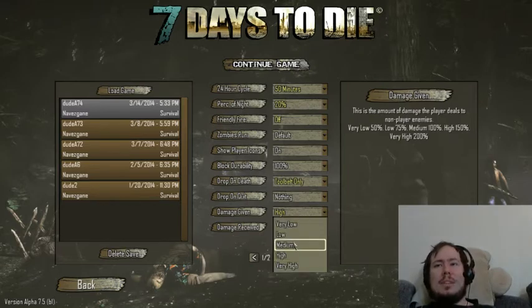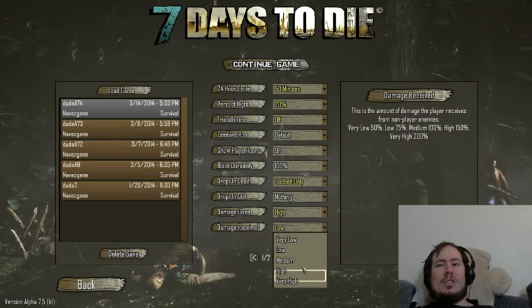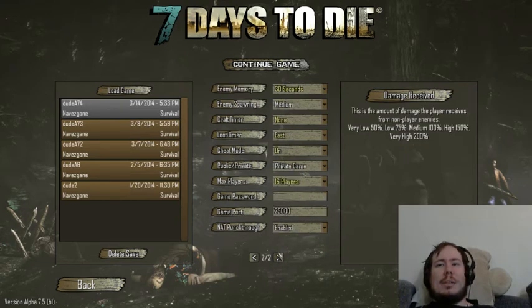Damage given — this is how much damage you give to the zombies and to the environment. This is how much damage the zombies give to you. We should probably set that up because it's been easy for us.